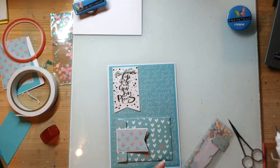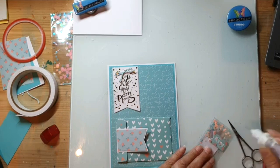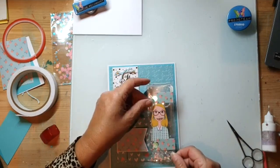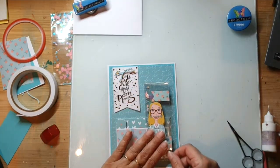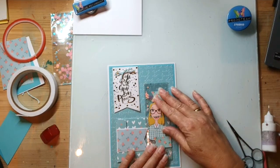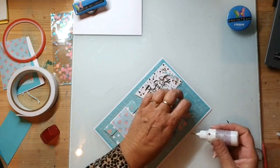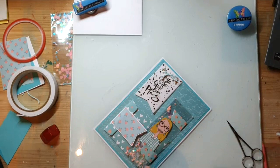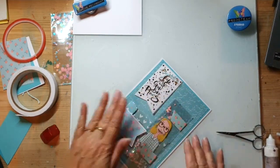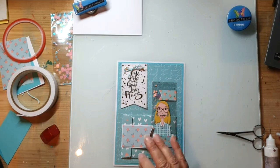Dat lukt prima. Want ik heb een envelopje hier van onder. Daarom vind ik het zo makkelijk - die kleine strookjes erop, want daar plak ik hem aan vast. De vorige kaart had ik vastgeniet. Maar dat gaat er nu even niet, omdat het dan zilver maar goud is - vind ik niet mooi. Ik vind wel leuk dat hij nou toch eigenlijk weer heel anders is. Lijmpistool. Hier komt dadelijk een beetje van dit spul.